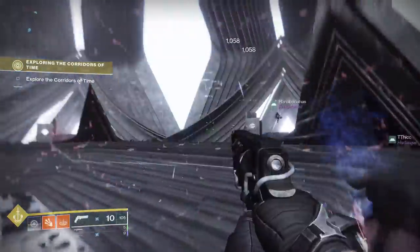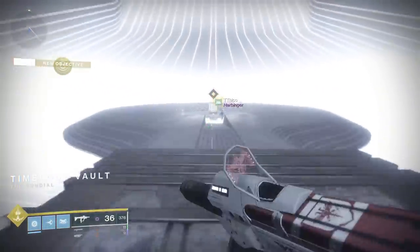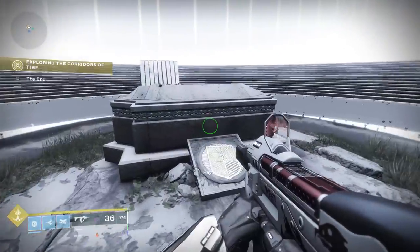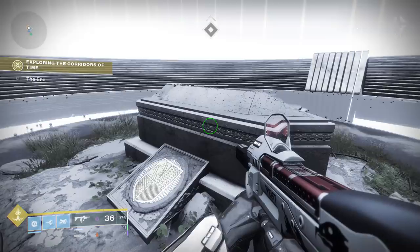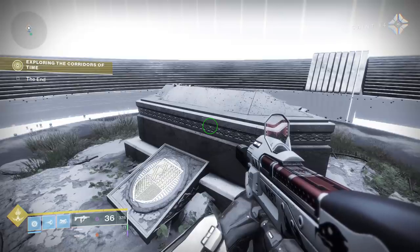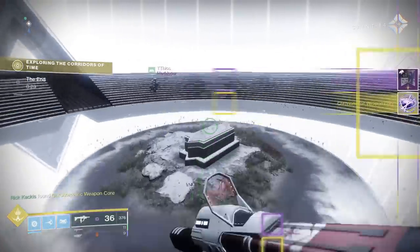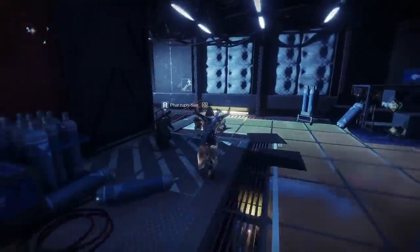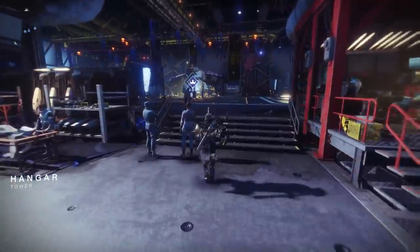Once you do enter this code and go through all those different rooms, you are going to enter the same room you entered several times before if you've been getting the emblem and entering the previous codes. This time, you will go to the grave in the middle of this room and pay your respects. There's going to be dialogue indicating that this grave is your guardian's grave, and essentially Saint-14 is saving us from our inevitable fate just like we did for him. Eventually, after this dialogue completes, you're going to get an exotic component and an update to your quest step — you'll have to go to the tower and talk to Saint-14, and he's going to take your exotic component and give you an exotic quest.